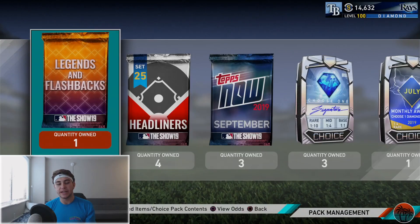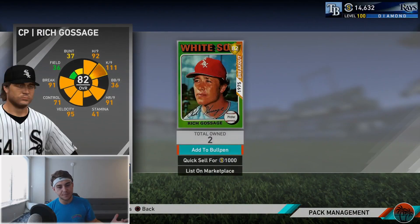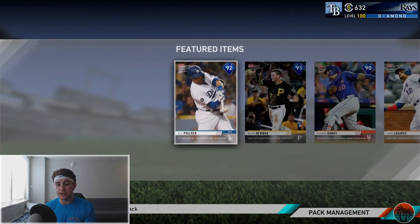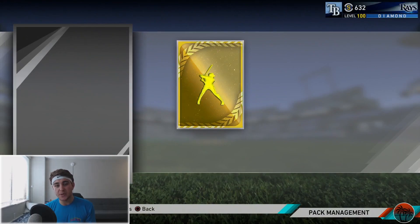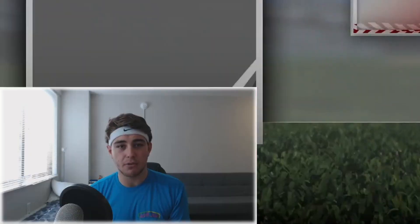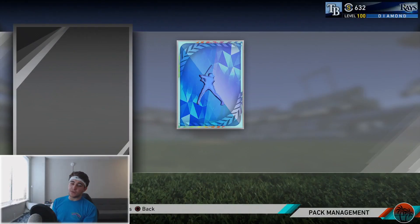Let's go ahead and try this one again — we get a Steve Garvey check. I have a feeling I know what's gonna happen here. Rich Gossage. I still have these Tops Now September packs — I think there's some decent cards in here. Not really, they're all pretty bad to be completely honest, but I don't care if it's bad — I'd rather get a bad diamond than a butt-crack gold. I'm just getting really bad vibes right now.